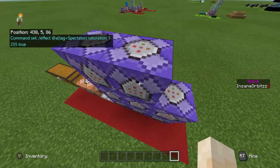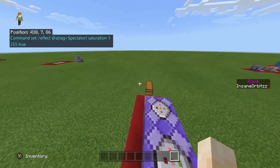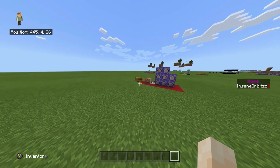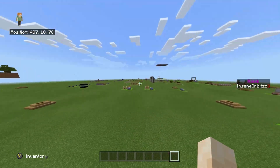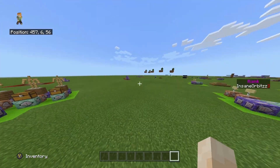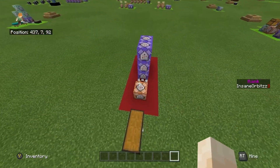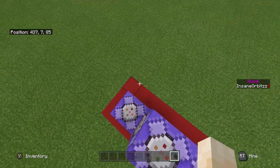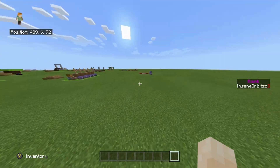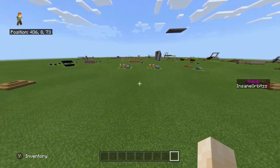The final command is repeat unconditional always-active: slash effect at all with the tag of spectator, saturation 1 255 true. Saturation means they don't need to eat — as you can see, my hunger constantly refills every time it drops. I also noticed I'm not wearing my skin today because I recorded a Cubicle video earlier and it glitched out, so I just got the video done with the default skin.